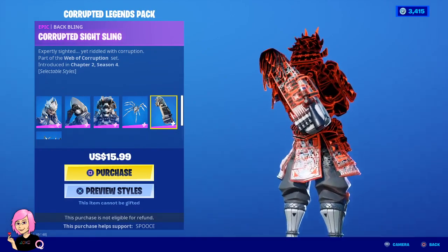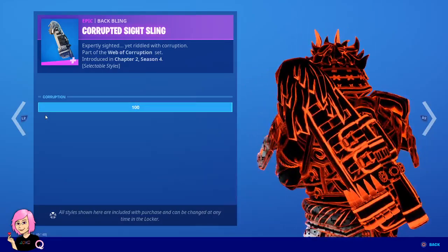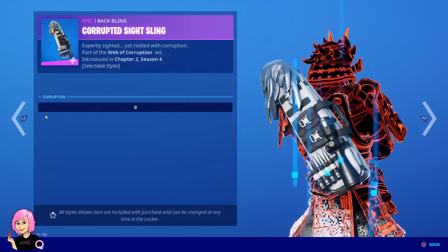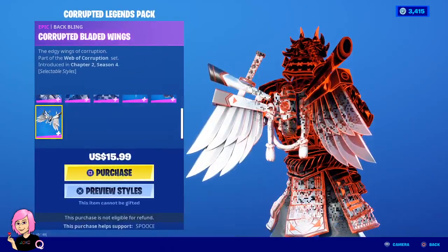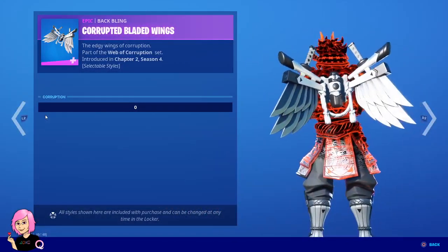There's some awesome back bling right there. And this one — make it corrupted, look at that. And then make it all white for the side sling. Yeah, that's good.